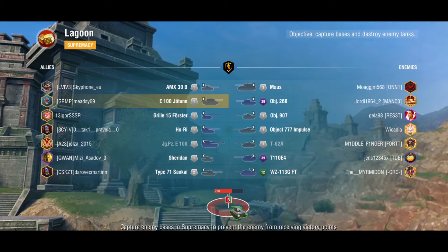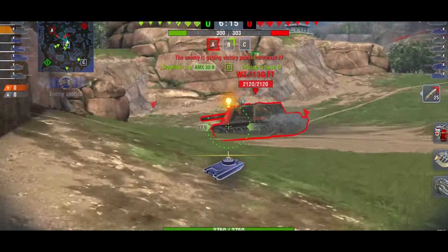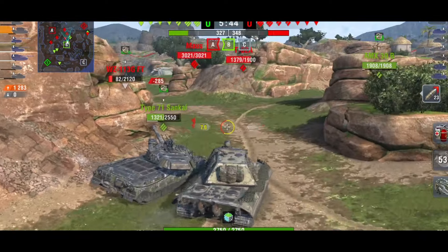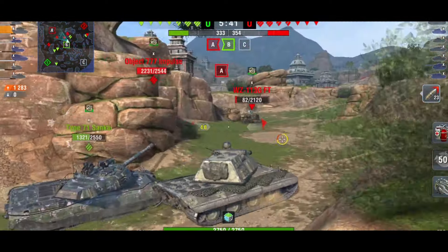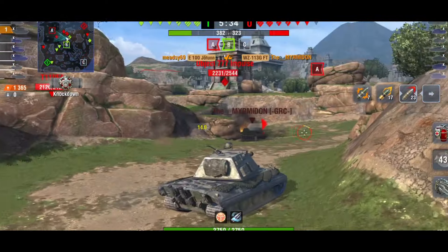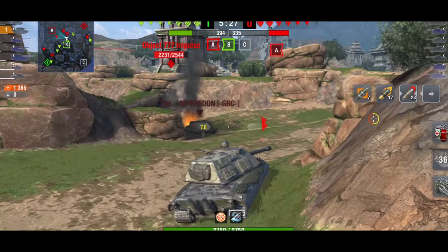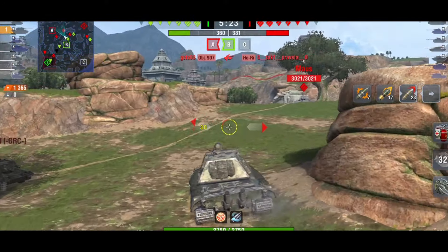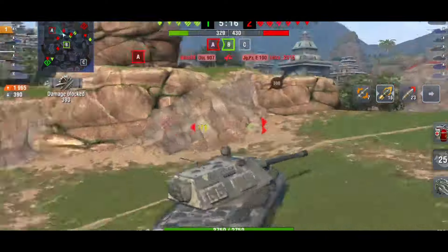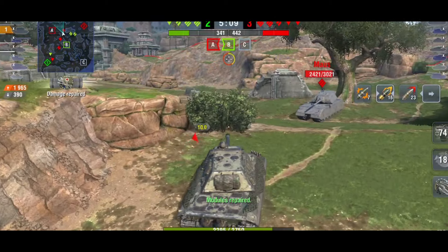Moving on to the next battle — this one is a loss so I'm not going to show the whole game, but I want to show the kinds of angles you can use to make it work. The best time to angle is when you are face-hugging someone — always try to angle as best you can. Sometimes you need to over-angle because there's a little strip at the bottom of the turret that can be penetrated quite easily, and you want to hide the cheeks as much as possible. You'll always see me approaching at an angle, never straight on.